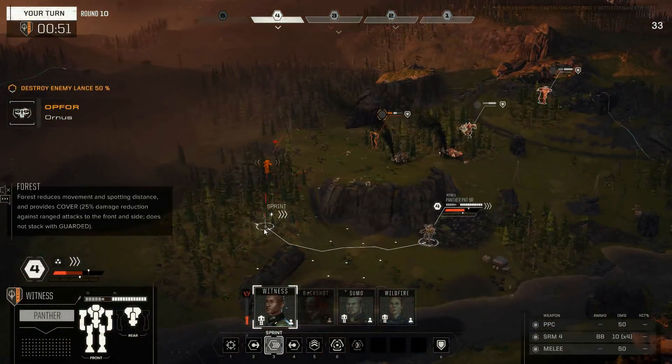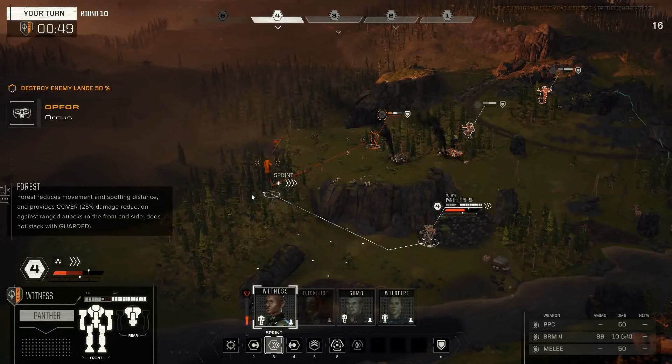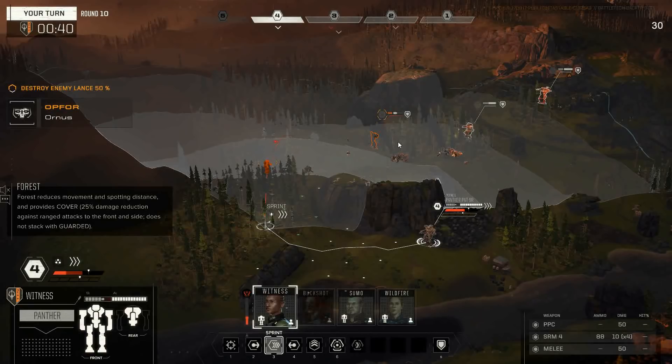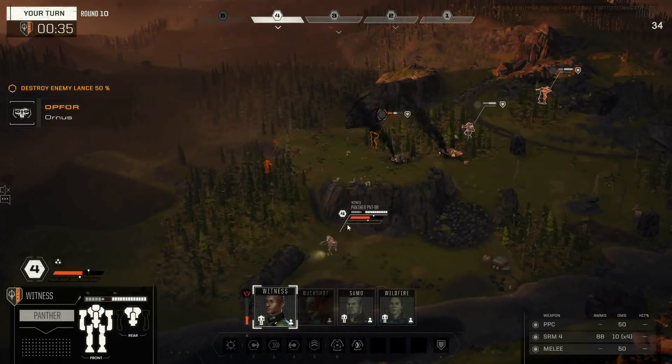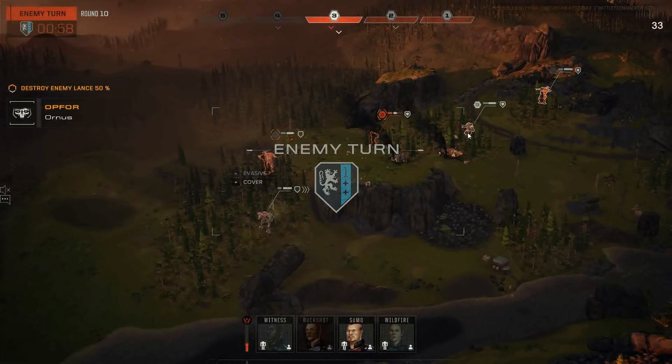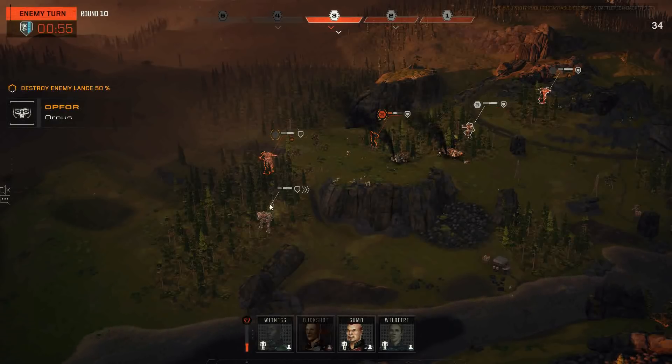We're gonna keep sprinting around. If we sprint to here — would you freak out about a mech that close? He might punch me though, which I really don't want. I'd rather just have vision coming in. So let's sprint around here — we'll get most of our heat back. He might turn and fire on my Panther here, which should probably be the smart play, but it will save my Centurion another turn of taking damage. I'm happy for my Panther to get mauled. This Hunchback is actually really hot, so he might not be able to fire for full effect this turn.